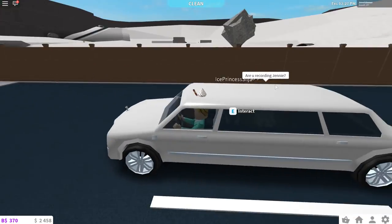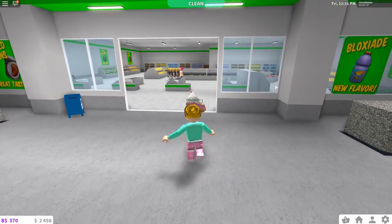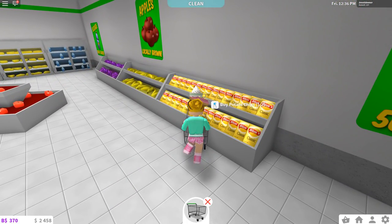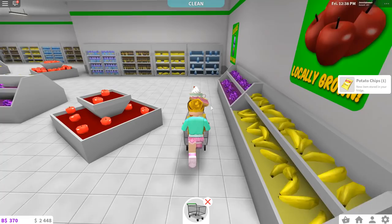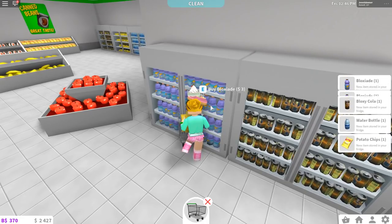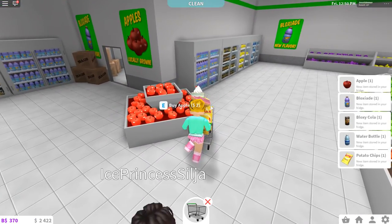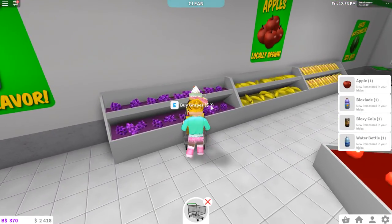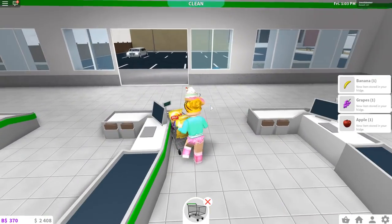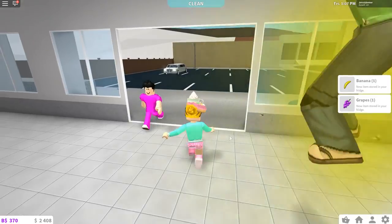It's so funny driving my limousine to the grocery store! I guess we'll have to park like this. Let's go in and buy some drinks and chips for the party. I'll grab a cart — we'll buy some chips, a couple of waters, a few Bloxy Colas. Oh, I should put out a fruit platter too! Let's buy some grapes and bananas for the party.